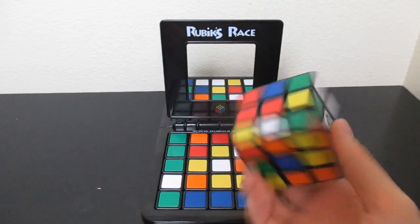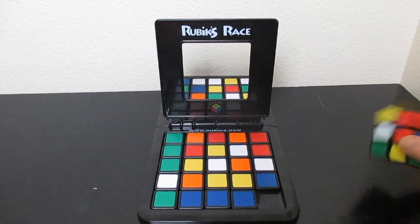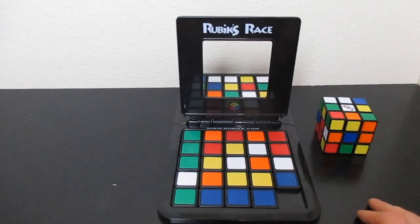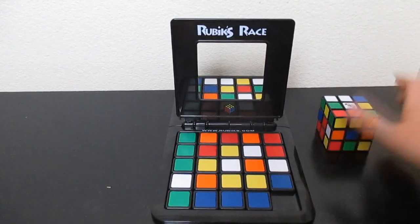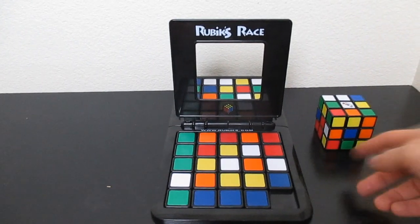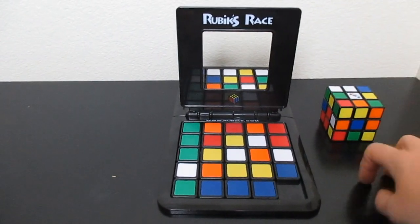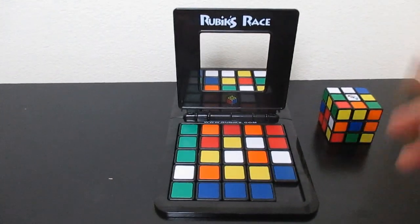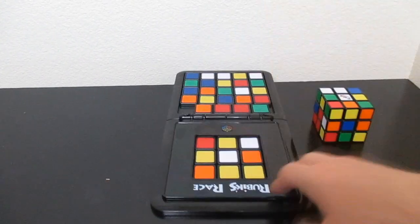You can actually use a Rubik's cube instead — this one has way more colors. You just pick whatever side you want and copy it. Both players can do the top side, or each player can do their own side, or each player does whatever they see on their side — one of those three options.